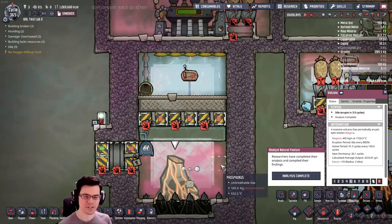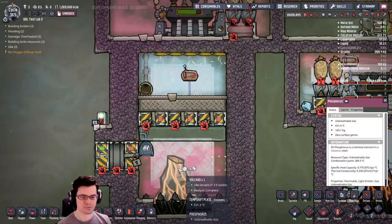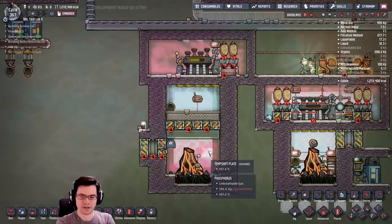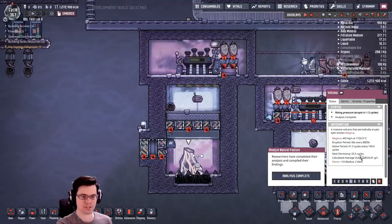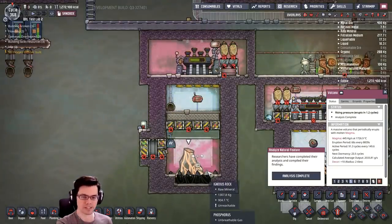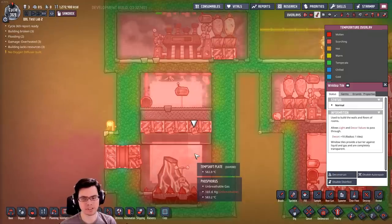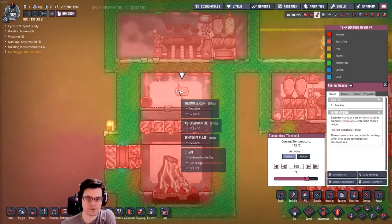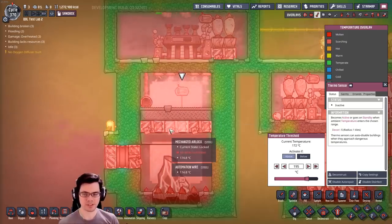The question is whether the temperature will get low enough to condense the phosphorus gas back into a liquid before this thing erupts again. The answer is no — it's still 600°C. I think we're going to have to wait until this thing goes dormant for a long time before it gets cold enough to go in and remove the igneous rock. It can't get above 172°C now. My best option to increase performance once the temperature gets lower is to make the distance shorter — I'm going to rework this to be more compact.